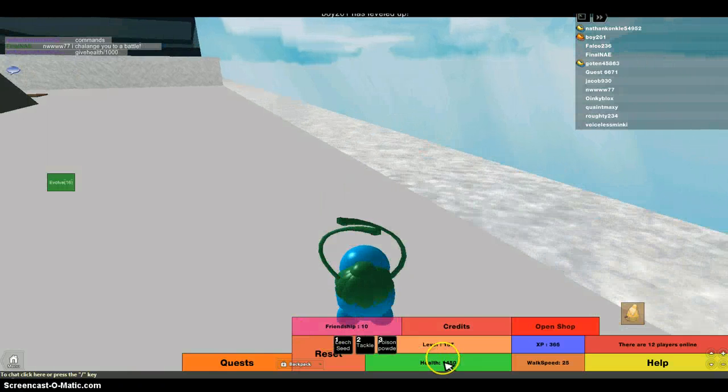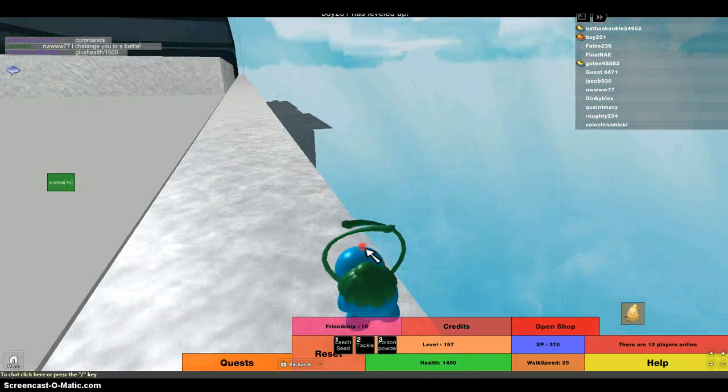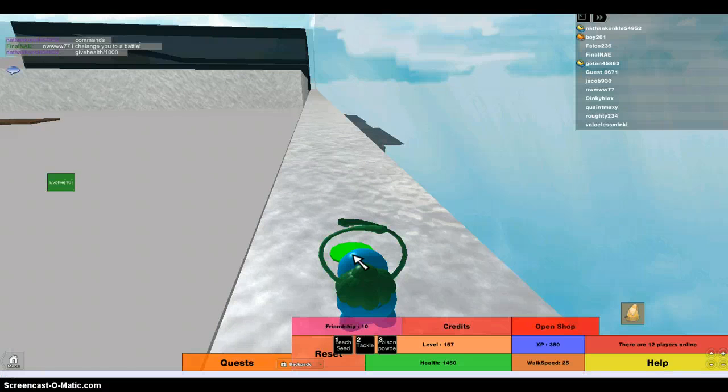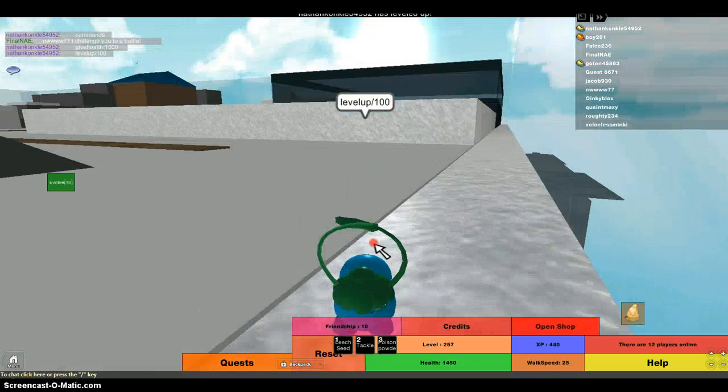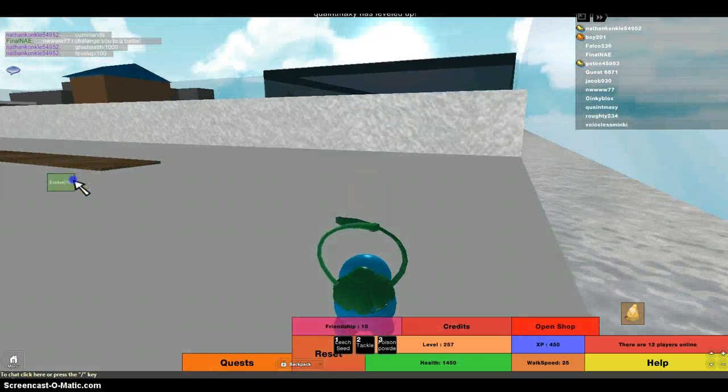Now look at my health down here. My level is 157 — that's because I used admin commands. You type in slash, level up, no spaces, no capitals. Click slash, or do slash, and do whatever you want. I'm going to do 100. Bam! I'm level 257. Now I can evolve...